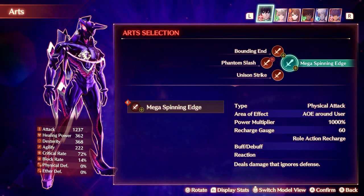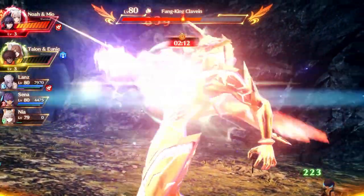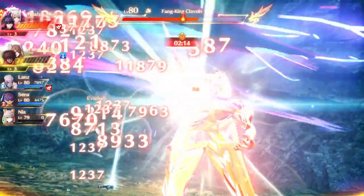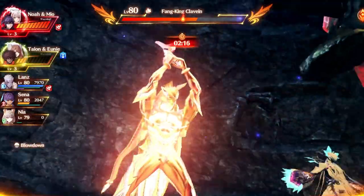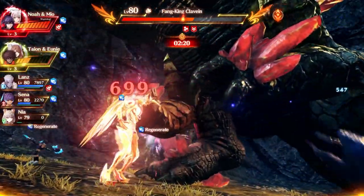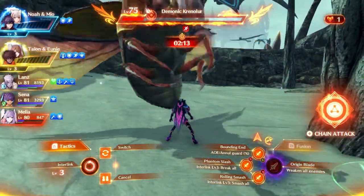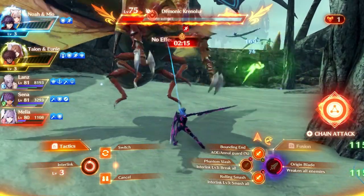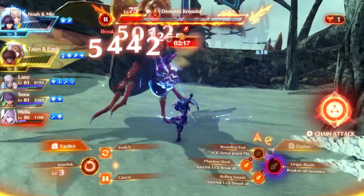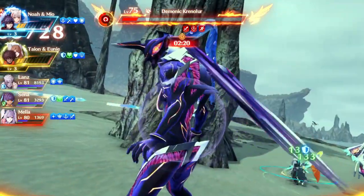Noah's talent art is also pretty good, dealing massive damage and being AoE, but it also has a secret. At the start of chapter 6, Noah's Ouroboros can use a special talent art when at Interlink level 3 and very high heat, where he pulls the sword from his chest and slashes the enemy, inflicting them with the debuff Reduce All. It actually turns out that you can use the Sword of Origin if you are using Noah's talent art Unlimited Blade and Interlink whilst it's active.